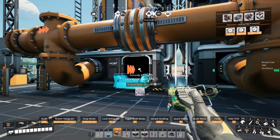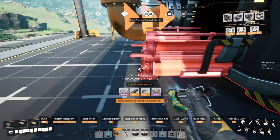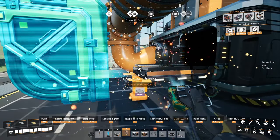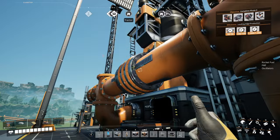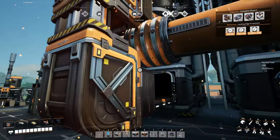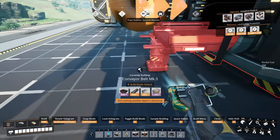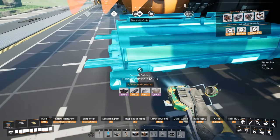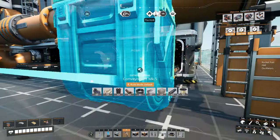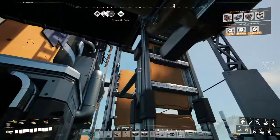We do the same thing we did before where we go out one, two, three tiles with our belt. Then we're going to build a dummy lift. That should get us to the point where we can connect our merger. Out three tiles, dummy lift — delete it, so it's okay if it's Mark 5. We climb up to the top here.